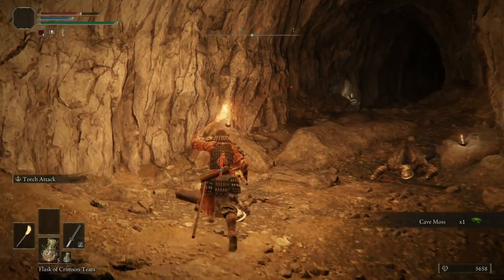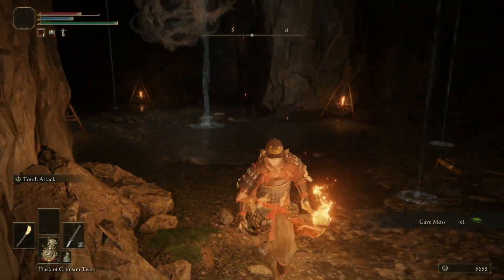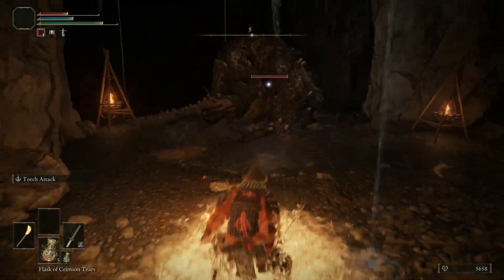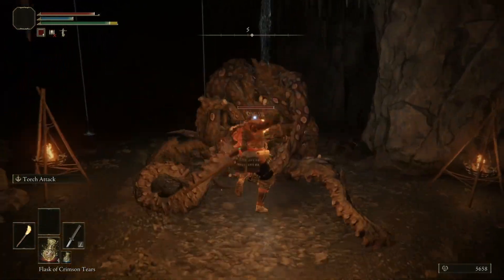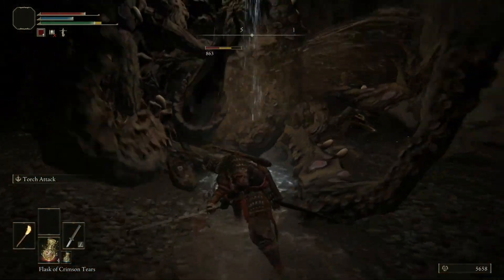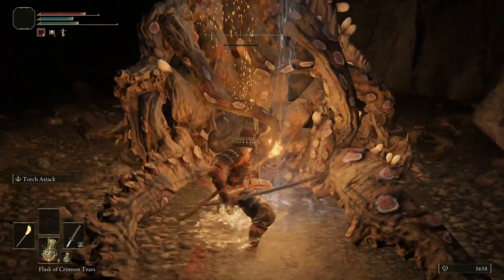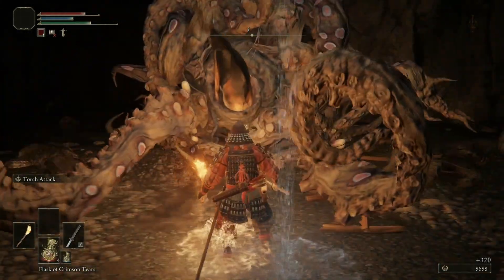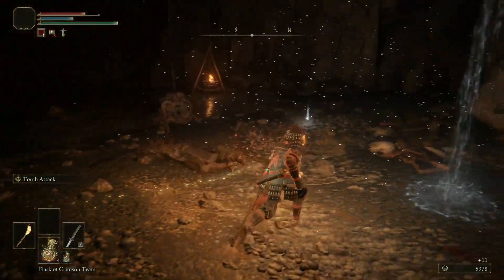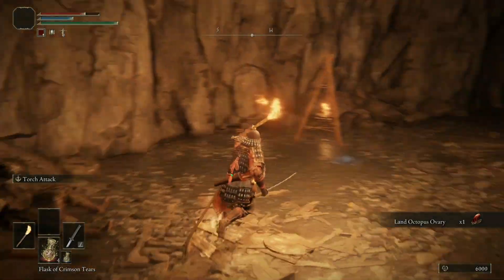Head this way and we've got another giant Land Octopus to deal with — he was not happy to see us. Same song and dance as before: jump attacks on the beak and then critical attacks when you can. Got a couple of babies around here — a single jump attack is good enough to dispose of them.